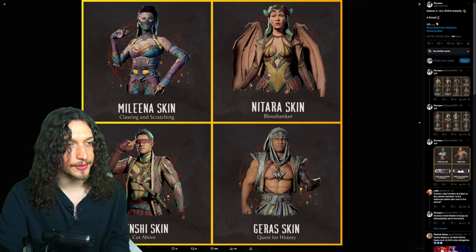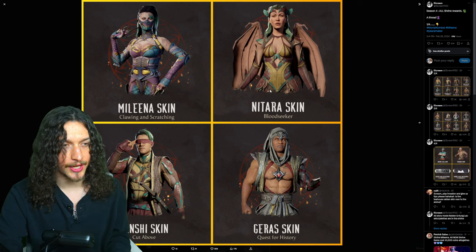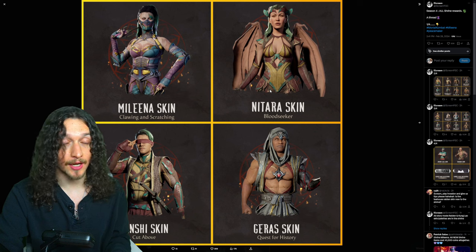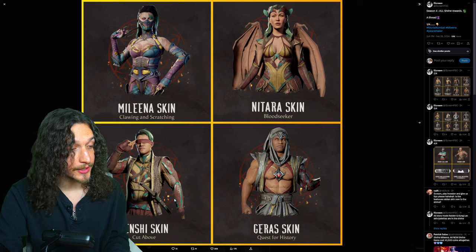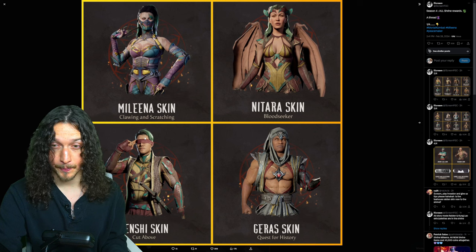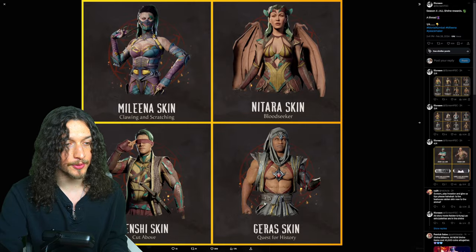Moving on to Natara's skin, the Bloodseeker, which I wish she had the Tarkat skin or the Havoc skin because this was a season dedicated to Havoc. We got the Kenshi skin dubbed Cut Above, looking like a ninja with the blue-green hair. Then we have this Garrus skin dubbed The Quest for History. I do like this color scheme, the black and yellow. Shout out to Pittsburgh. I really do like this, it's really sick.